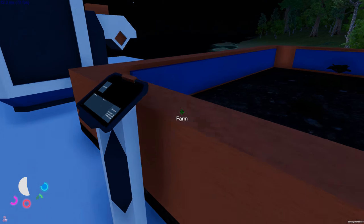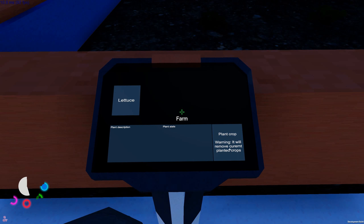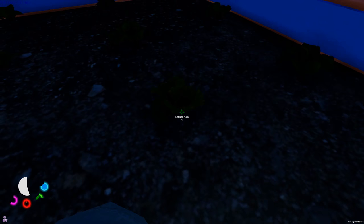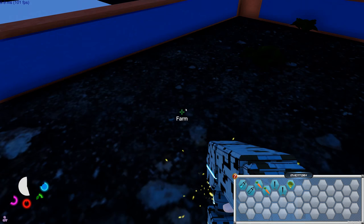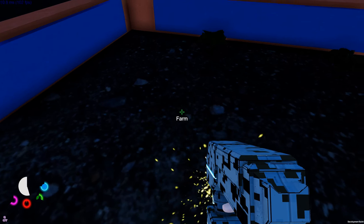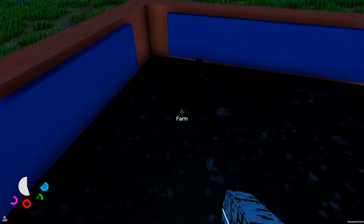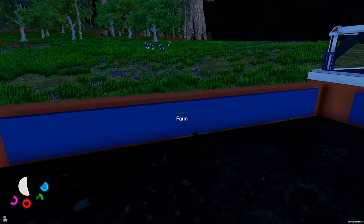You go here, left-click, and then you can interact with the panels. Let's see if we can harvest any of these lettuces. Only three hunger - well, at least it's a few hunger points that we didn't have. We must get aubergines, and when we research aubergines we must plant those - eggplants, that is.